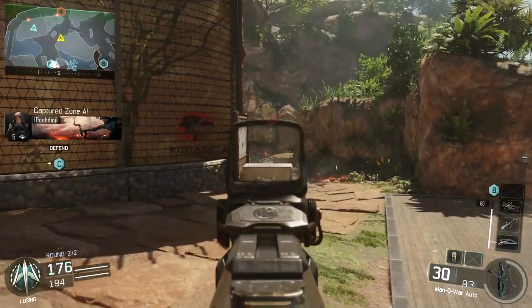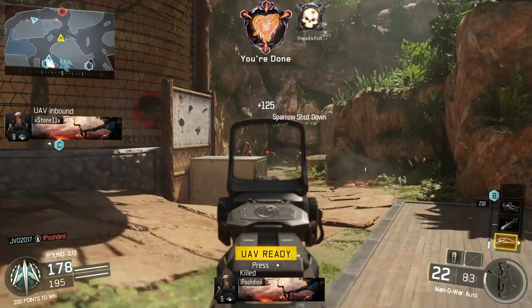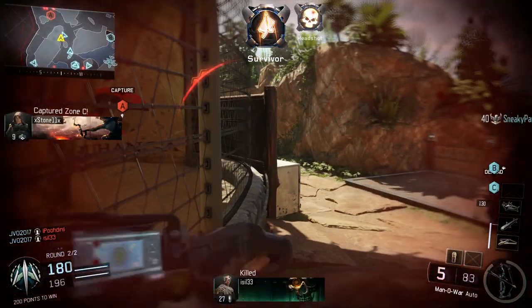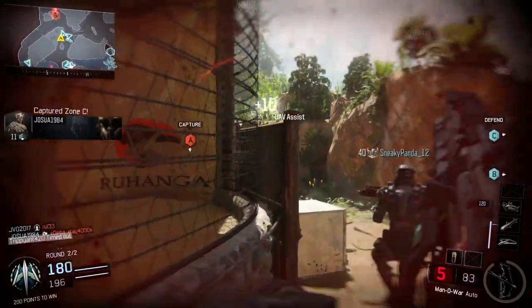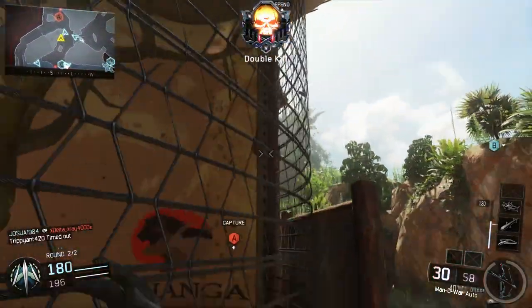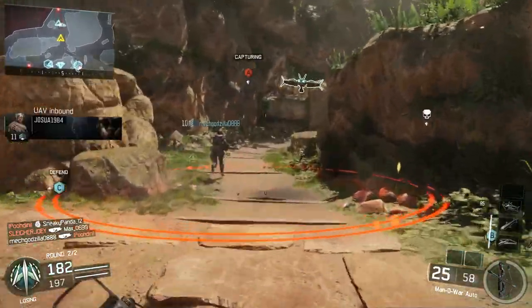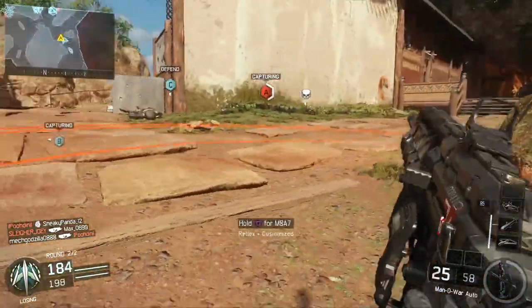To recap my tips for the Sparrow: always keep that baby drawn, especially if you don't have a UAV that shows where everyone is at all times. Also, it's a one-shot melee — remember that — so don't be afraid to bring the Sparrow into close quarters. Also, you don't have to draw it all the way when you're shooting the Sparrow.